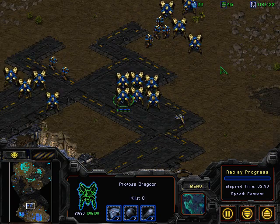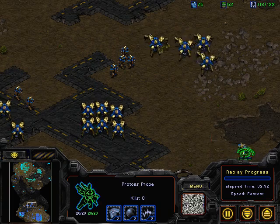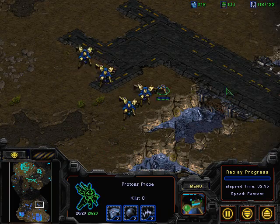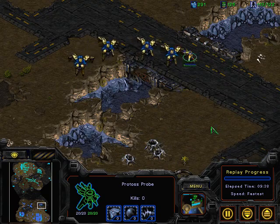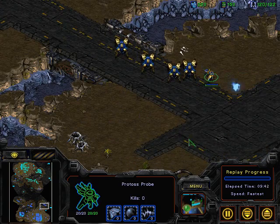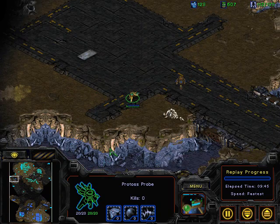Cloud looks like he's moving out to establish an expansion at the three o'clock position rather than the nine o'clock. Interestingly enough, he has a higher supply count, which actually confuses me a little bit. I would have assumed that G5 would be able to maintain that supply lead.